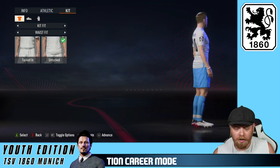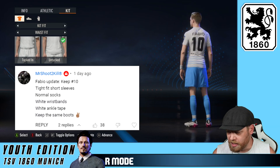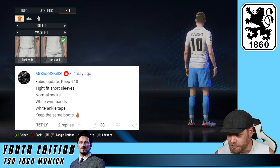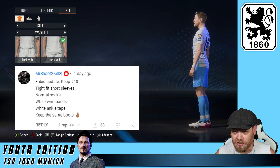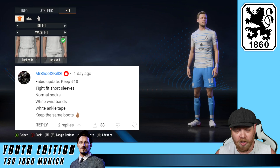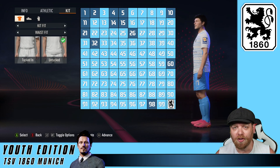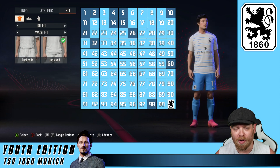Let's jump into it with a player upgrade. Today's player upgrade is in for Fabio. It comes in from MrShootToKill — 38 thumbs up on your comment, well done everyone. He says: keep the number 10, tight fit, short sleeves, normal socks, white wristband, white ankle tape and keep the boots. Today's player upgrade will be for Zimmerman. If you want to make any changes to his number or his kit, let me know in the comment section. Thumbs up on the ones you like and we'll get him upgraded in a future episode.